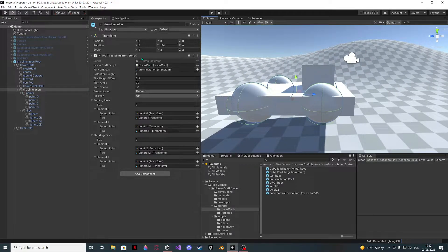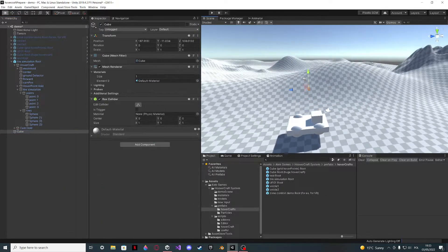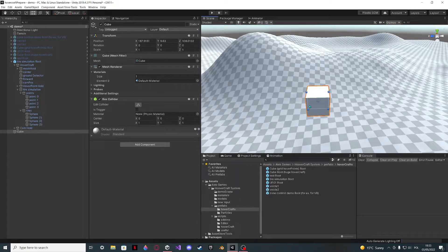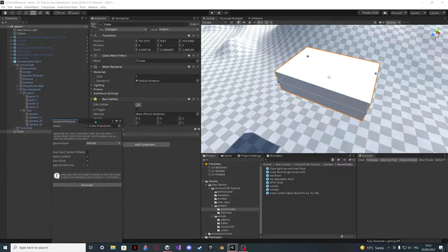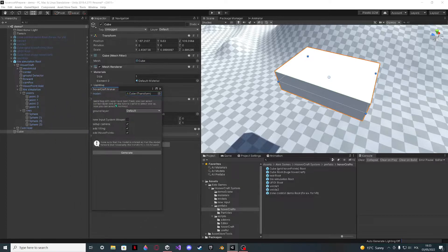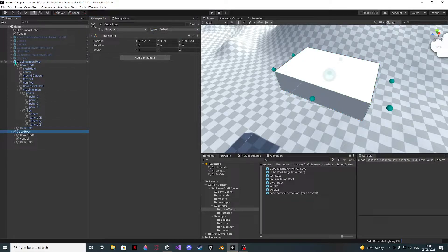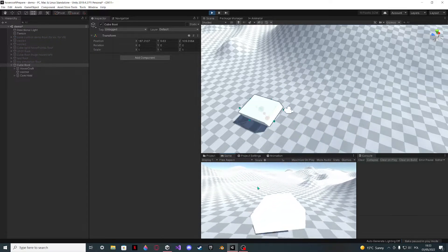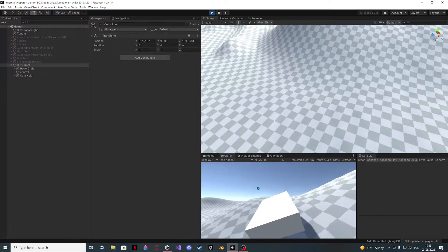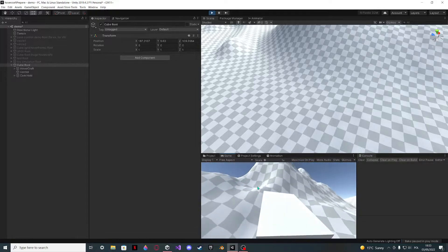Now let's look at how to add this tire simulation. I'll create a new hovercraft — I'll just make it out of a cube and place it somewhere accessible. I go Shift+Alt+H and this opens the hovercraft setup. I set some stuff, change the layer to something other than underground, click Generate, and there is my hovercraft. It works. I added tilting so this one is going to tilt — just basic hovercraft settings.